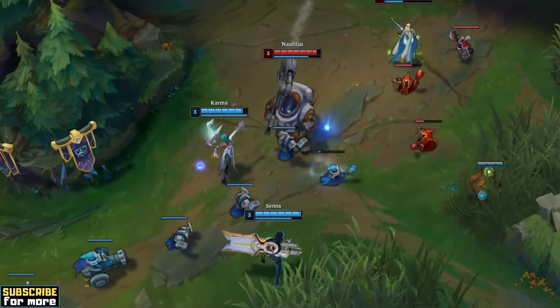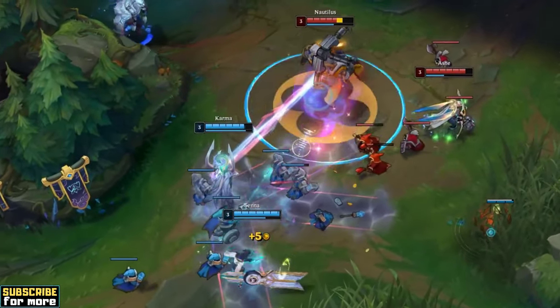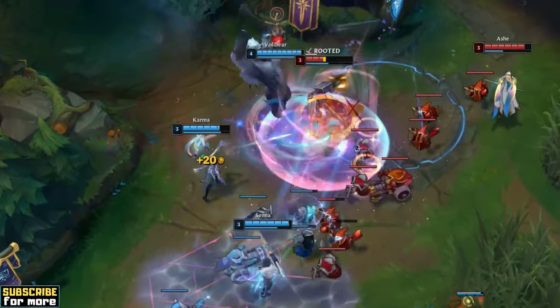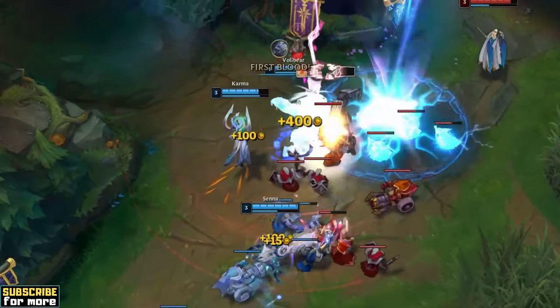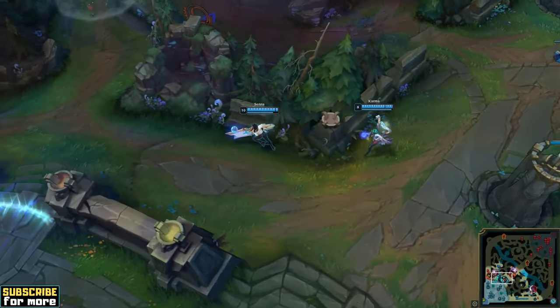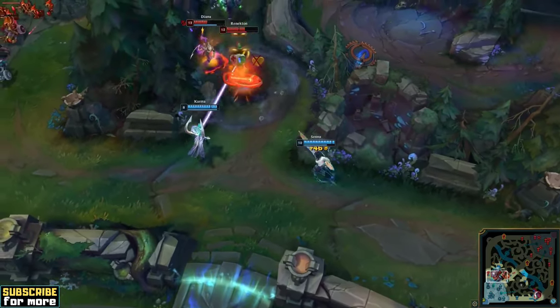Senna's biggest weakness is her lack of defensive stats. She is very easy to kill during all-in fights, so champions that excel here can be tough matchups for you. Senna does amazing in poke matchups though, because she will always come out ahead in these situations. Trading back and forth lets you play around your superior attack range, and it also benefits you long-term due to your passive.